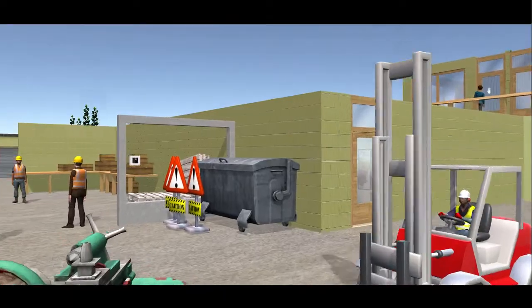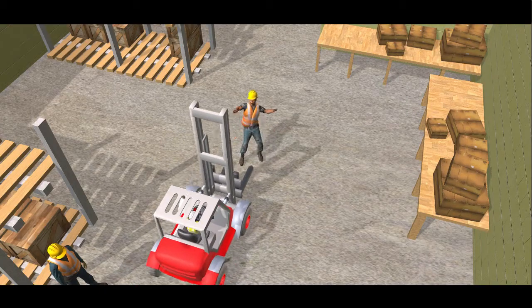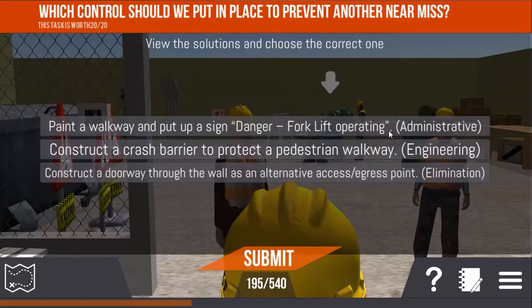Accident or incident simulations allow the player to make decisions and practice key safety behaviours in a safe environment, which increases confidence and improves learning outcomes.